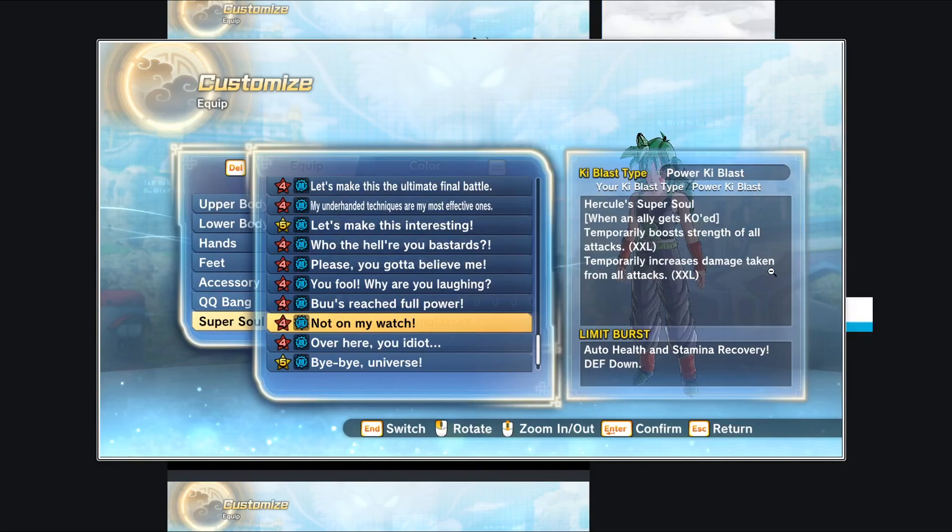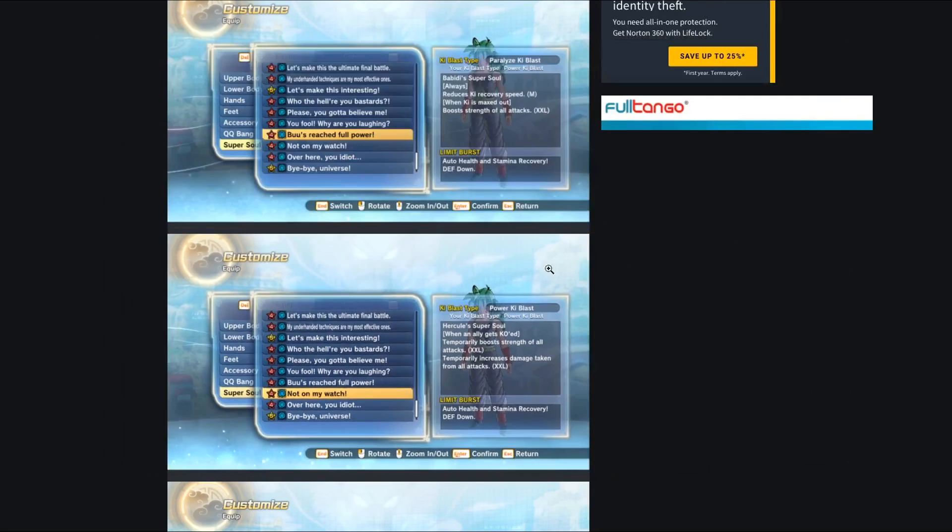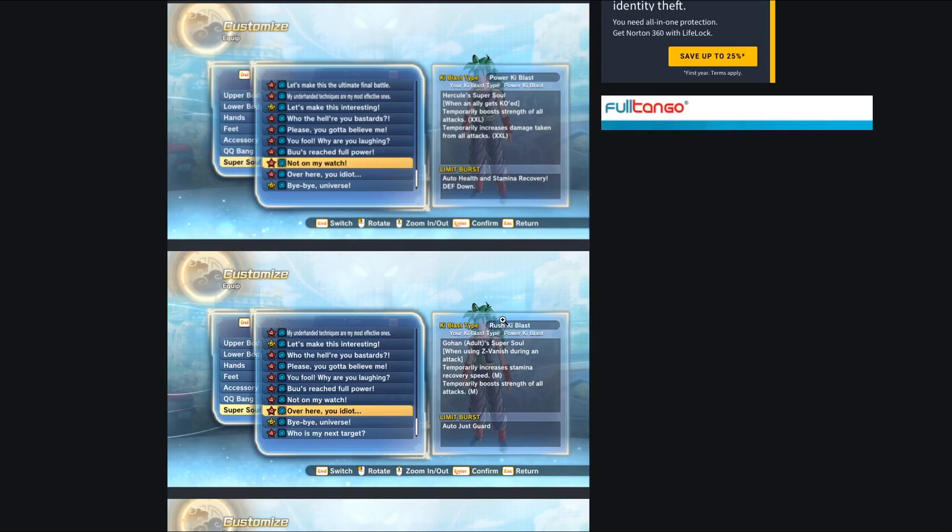Next up: 'Not on my watch' — this is Hercule's super soul. When an ally gets KO'd, it temporarily boosts strength of all attacks by an XXL amount, but also temporarily increases damage taken by an XXL amount. That's a terrible super soul — why would you want an XXL damage taken increase? Especially in expert missions or raids where allies getting KO'd is common, you would die so quickly. Pretty trash in my opinion.